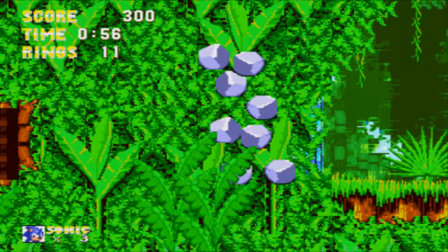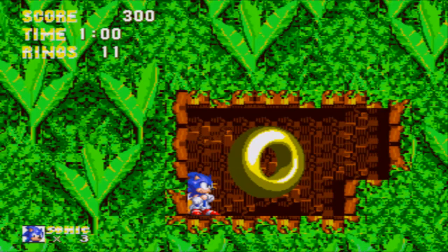Here's the first Warp Ring to the Special Stage. In the first game, there were giant rings at the end of the level and you needed at least 50 rings to activate it and enter to get a Chaos Emerald. In the second game, you needed 50 rings to open a Star Ring portal. In this game, the access to Special Stages is via giant golden rings scattered around various locations in the level.